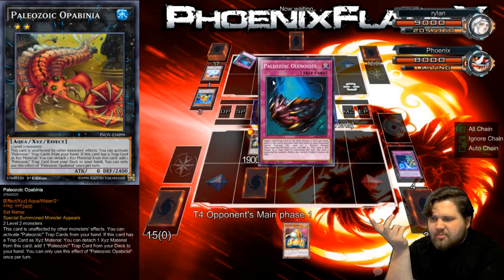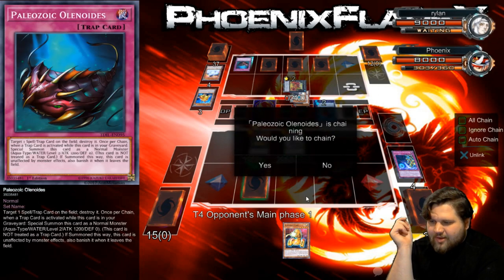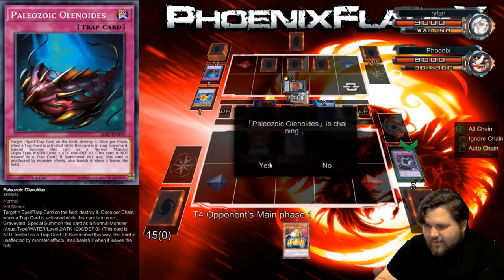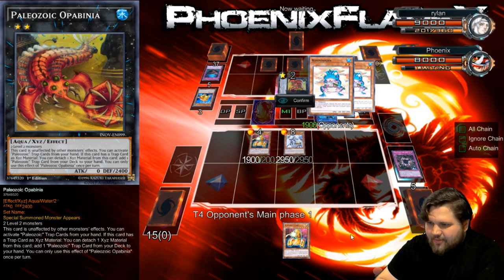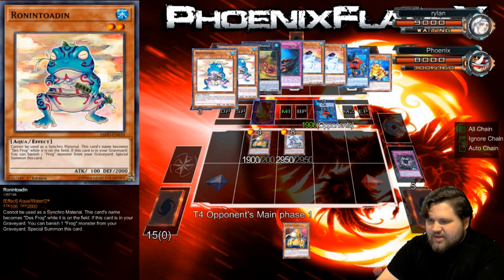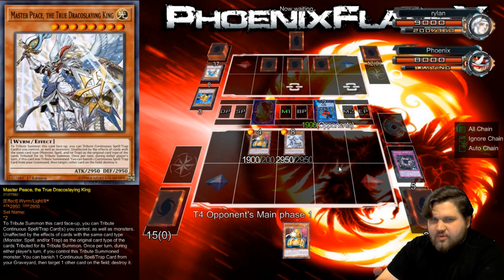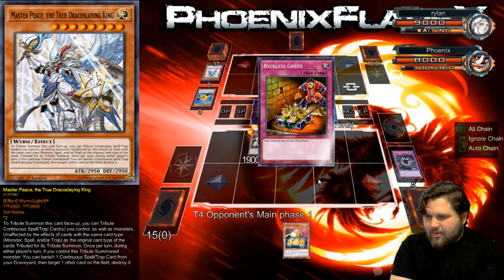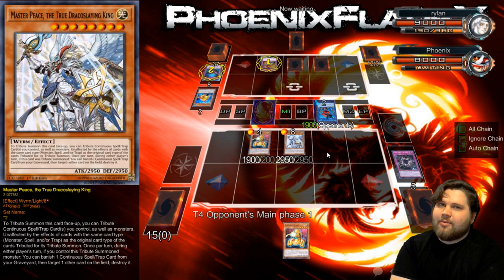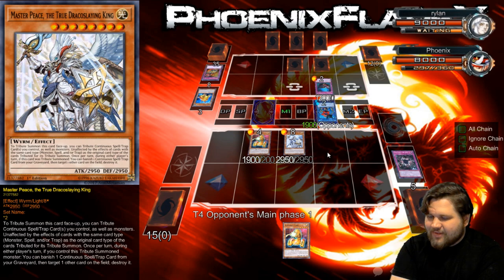Olenoids! Okay, sure, I'll take this. I'll get rid of that — get rid of the Opabinia you just used materials into summoning, because now you've still got Frogs in Grave so you can summon another one, but at this point you have to utilize those resources. So yes, I'm 100% okay with this. Reckless Greed, sure. I don't know how you out the Masterpiece. I don't know how. If Paleo can out a Masterpiece, I'm about to find out.